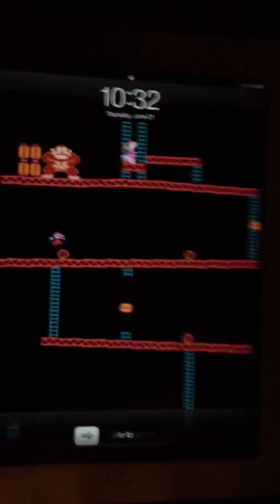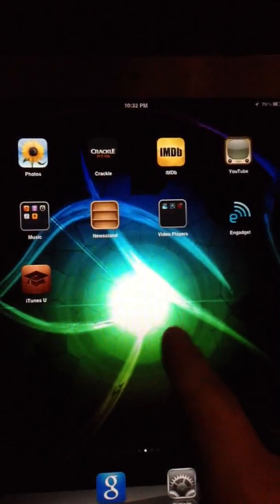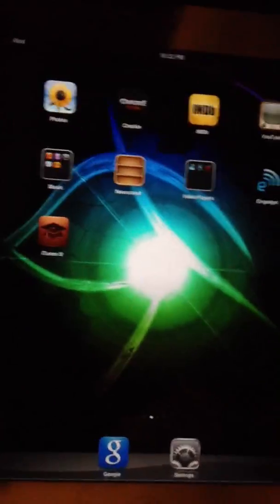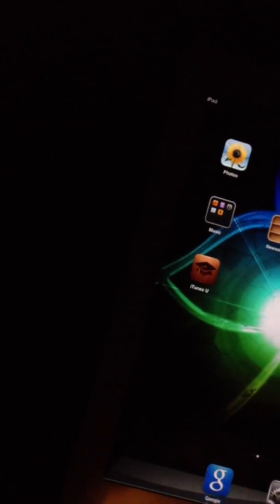I hadn't jailbroken since I upgraded from 5.0.1. Anyway, this is the lock screen — thought you guys might like that. So this program was downloaded from Cydia. If you guys have any questions, just Google it — that's the easiest thing I can tell you. You want to know where ROMs are, you want to know what Cydia is — just Google it.